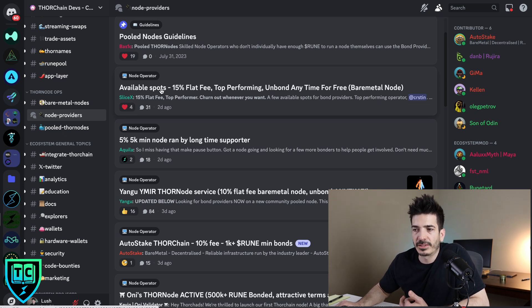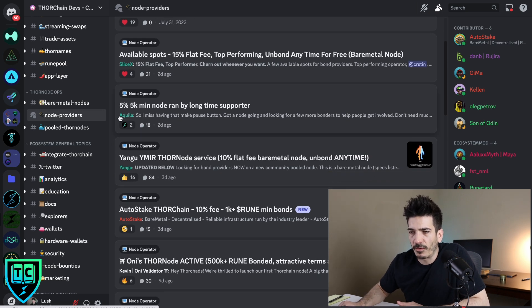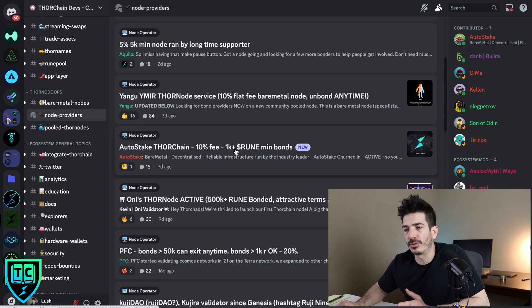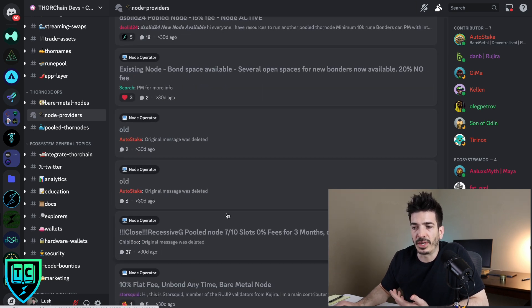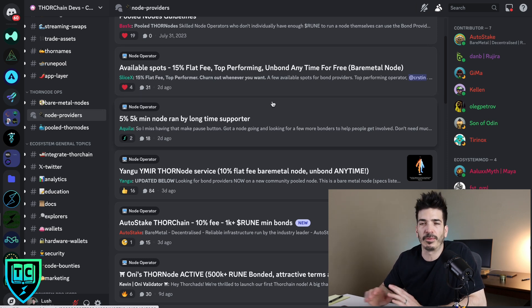You've got SliceX with available spots and a 15% flat fee. The fees range mostly between 10% and 20%, but Akilah here offers a 5% fee if you have at least 5,000 RUNE minimum — the lowest I've seen. You've also got Yangu with a 10% flat fee, and Autostake with a 10% flat fee and a 1,000 RUNE minimum bond. I've seen all these look like people that have been around for a long time, that are probably completely safe.